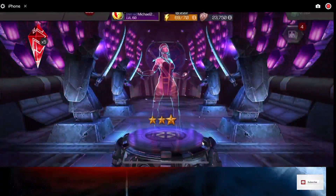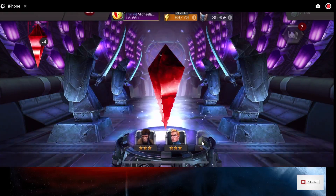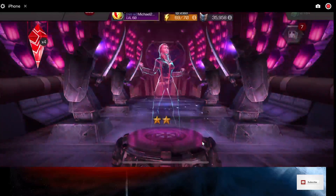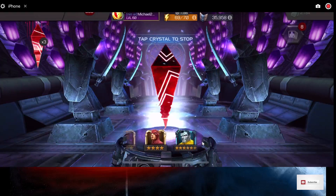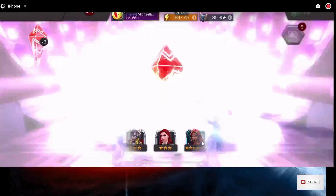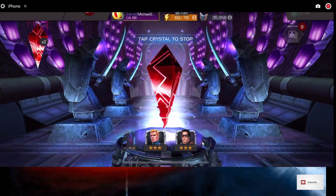Another 4-star. Four 5-stars and one 6-star still. I'd like to get that Hawkeye, I'd like to get that Emma Frost — and another 3-star Scarlet Witch/Black Widow. Still four 5-stars and one 6-star. There was a 6-star Tigra — ooh, that would have been nice. Four 5-stars and one 6-star so far.